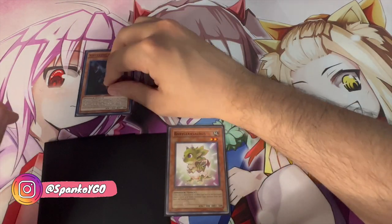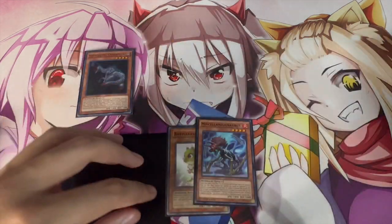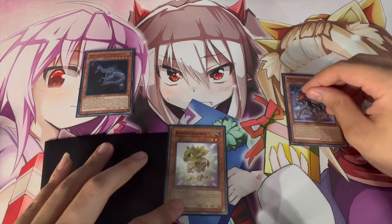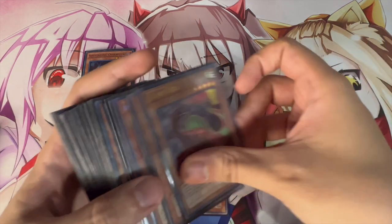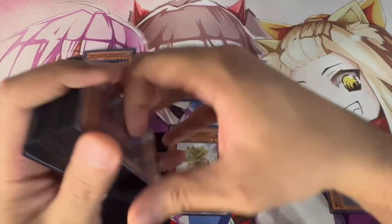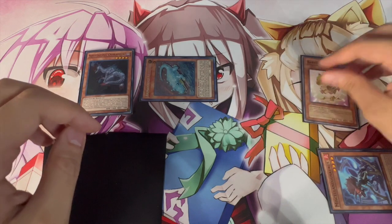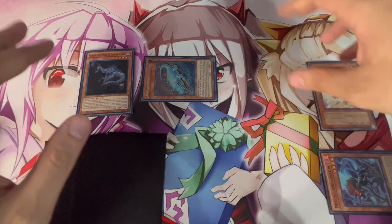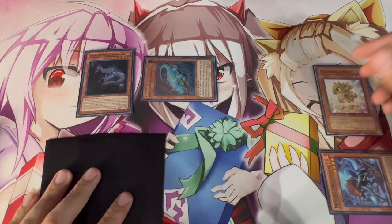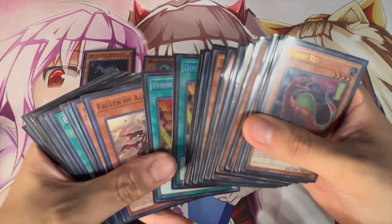What you're going to do is normal summon your Oviraptor, activate Oviraptor's effect to search a Miscellaneousaurus from your deck to your hand. Then activate Miscellaneousaurus to pitch it — now your Dinos are pretty much protected. Then activate Misk again to banish it from the graveyard so you can summon an Archosaur from your deck to your side of the field. Archosaur will trigger to pop Baby, and you're going to get to search your Double Evolution Pill.